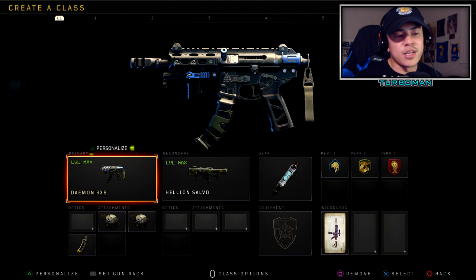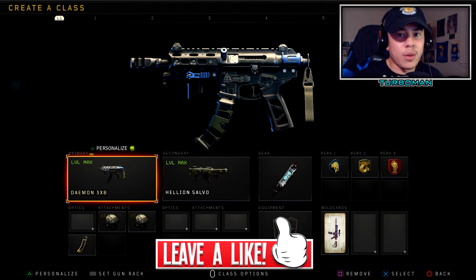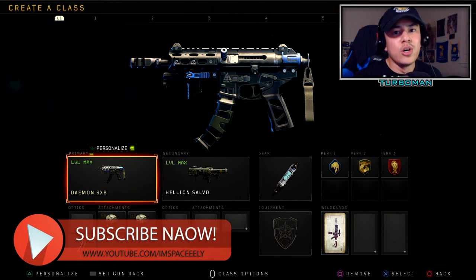Those are my top recommendations — everything from aggressive class setups to reserved stealth flank suppressor setups. These are setups you'll need no matter the situation, covering SMGs, ARs, and tactical rifles. If you're curious about other class setups I didn't mention, I've probably covered them in previous videos, so check out the channel. If you found this video helpful, drop a like — I want to see if we can hit 500 likes.